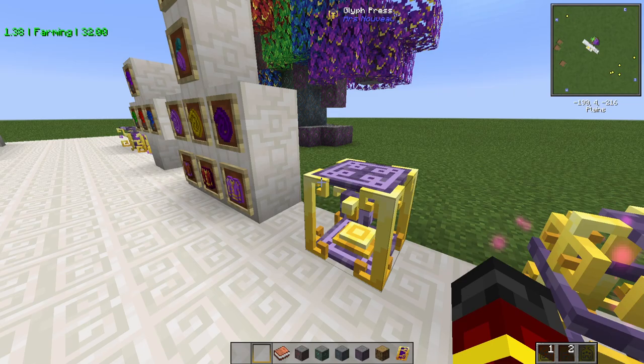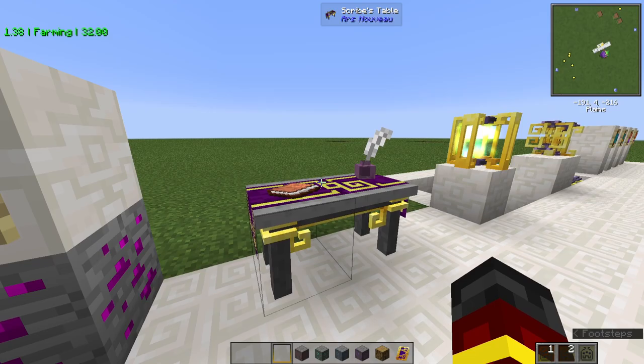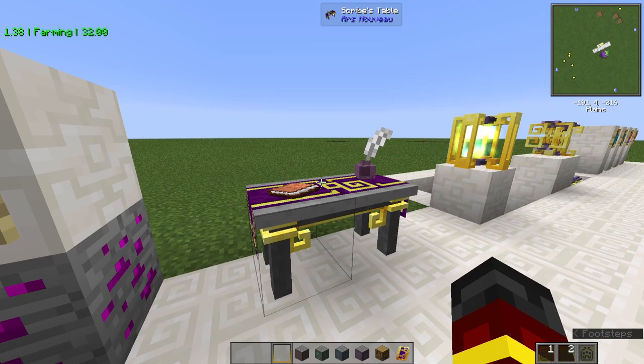Next you want to make a Scribes Table. You can use those to inscribe spells with spell parchment onto weapons. Like, you put the weapon — bow, sword — in here, then you right click it with the spell parchment and you'll be fine.